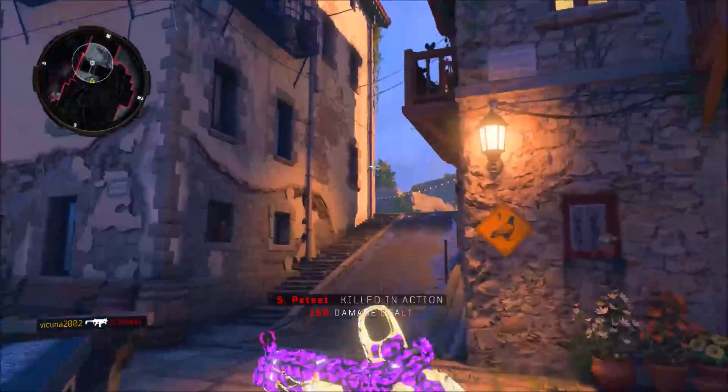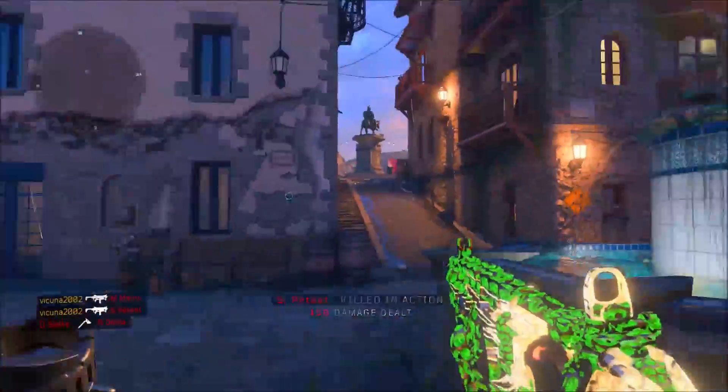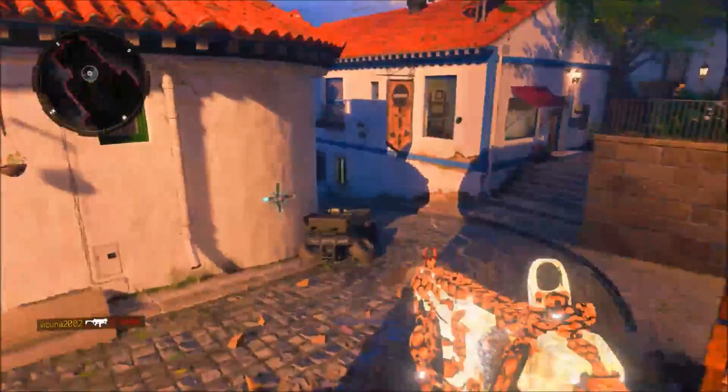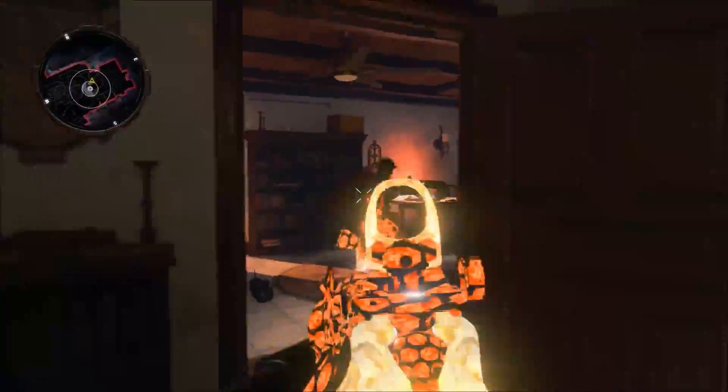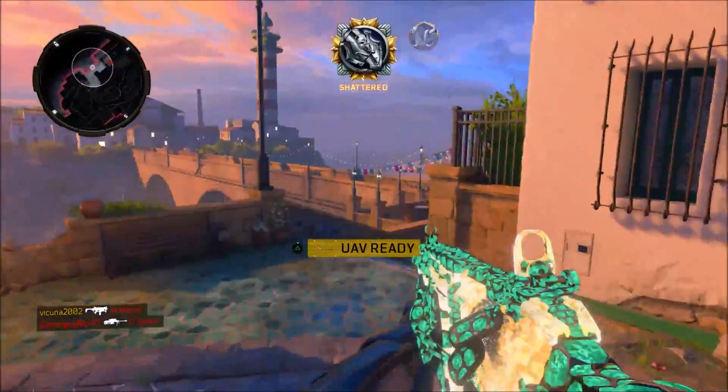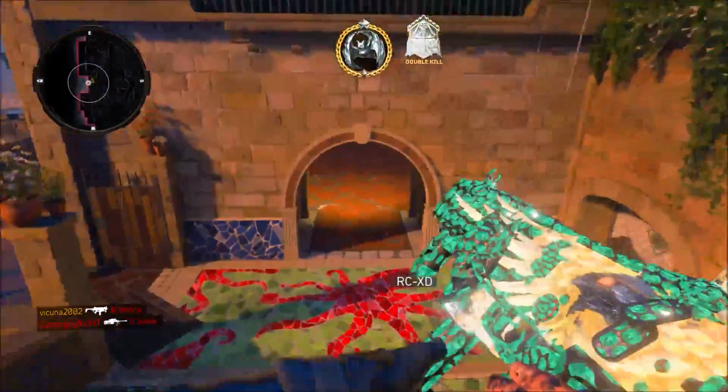What's up guys, my name is FrequentStylesand2 and in this video I'm going to be showing you guys probably one of the best camo glitches to do on Black Ops 4. I'm going to be showing you how to combine both your mastercraft and diamond camo at the exact same time on the same weapon. In the video you're seeing right now, I've combined the mastercraft camo from the MX9 with diamond camo and it looks absolutely gorgeous.